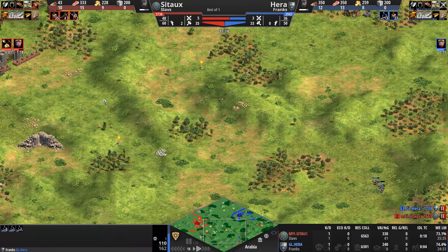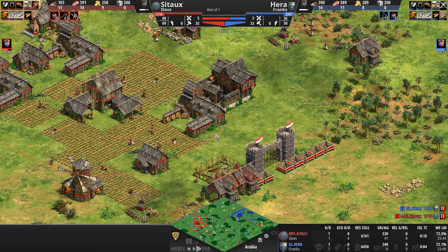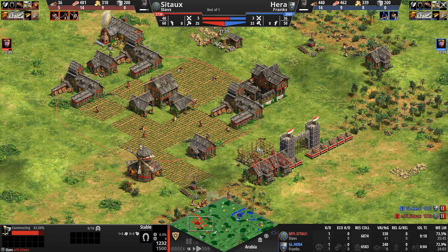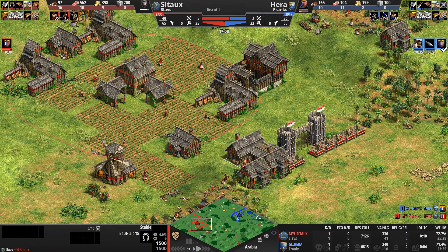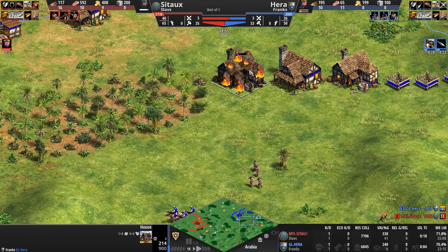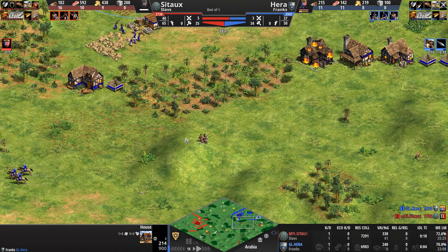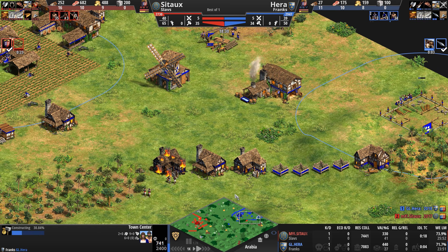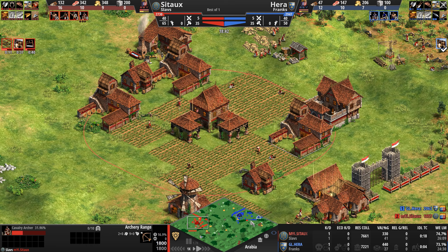A stable is being built but could be revealed if scouts return — though they are too far away to gather more information. Based on three archery ranges, it doesn't look like straight archers. Is Sito going cav archers, or is this stable just for bloodlines and husbandry? Kudos to Sito for knocking down a house's HP to 200 using only four incredibly weak feudal age units. Hera's berry pickers are busy constructing a TC all the way to the right.